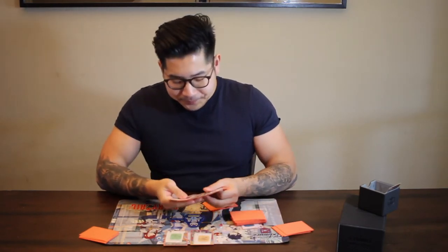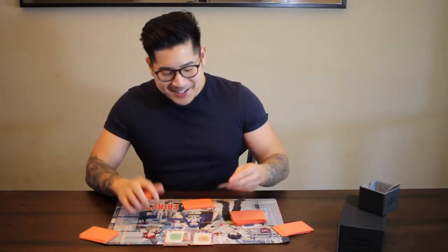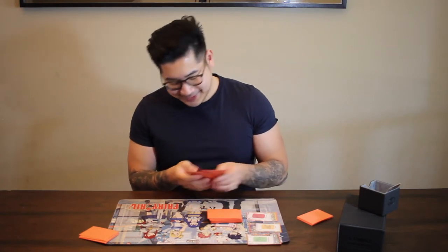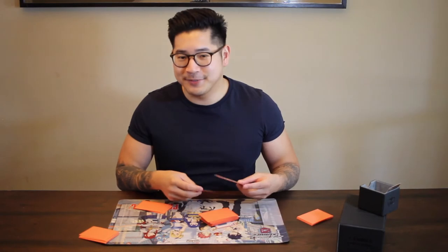Chris also can pick up, defend, or — if he has a six — pass the combat over to Brendan. Let's say he does have a six and passes it over. And if Brendan has a six, he could even pass the whole attack back to me, going all the way around. It doesn't happen too often but it does happen. I think that's something really cool about this game — your attack can come all the way around and kind of haunt you.